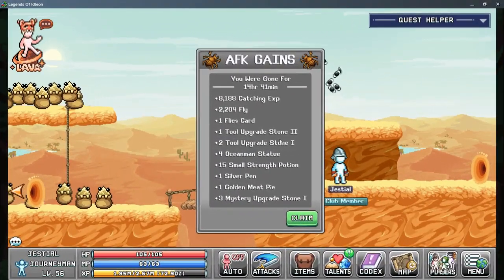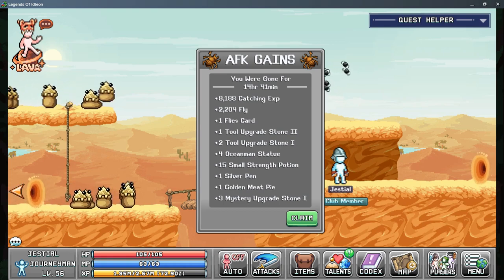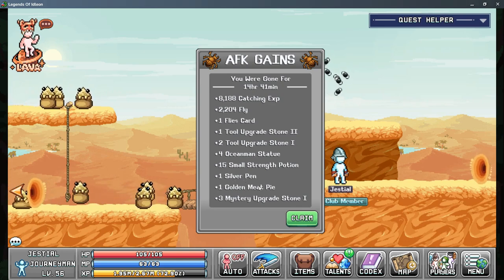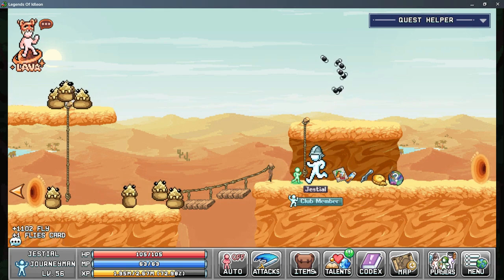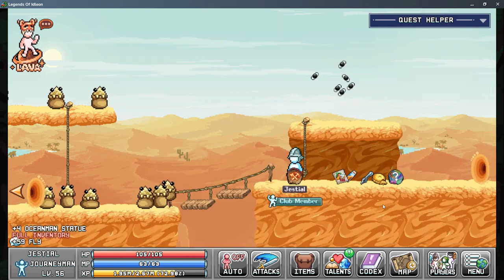We ended up AFKing on the flies for around 14 to 15 hours. These are the gains I got. I ended up getting my first silver pen, which is pretty cool. I think this might be my first golden meat pie as well. Got some Ocean Man statues, the flies card — which I don't think is that great. And I got a stamp too, I didn't even notice that. I'll have to do some inventory management with this though.